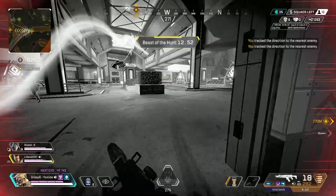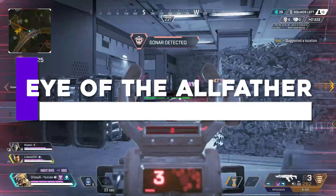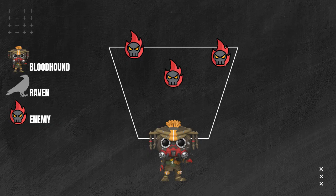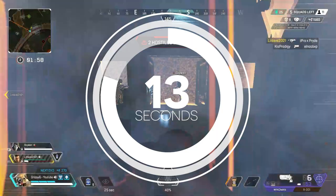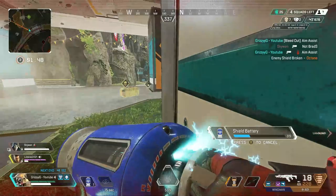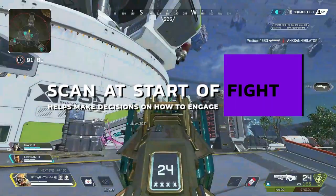Bloodhound's tactical ability was reworked this season as well. Eye of the Allfather now scans an enemy silhouette for only one second, then places a diamond on their moving location for the next few seconds. The scan releases a 125-degree cone in front of Bloodhound that reveals all enemies and clues such as traps. If you want to scan enemies above or below you, aim your tactical scan up or down. The ability has a 25-second cooldown, a 1.8-second activation time, and tracking lasts 3 seconds. Scan at the beginning of a fight to assess whether enemies have height or a dangerous position.